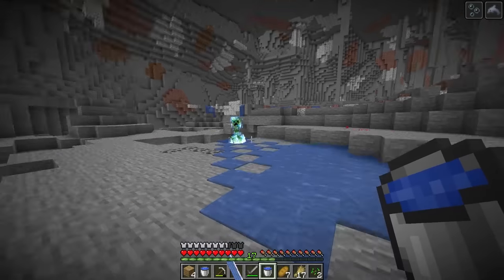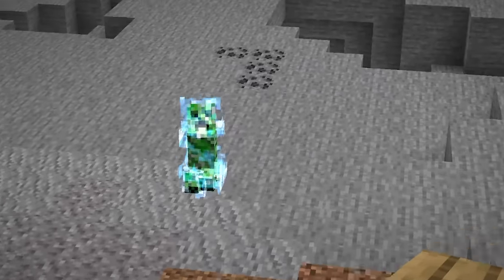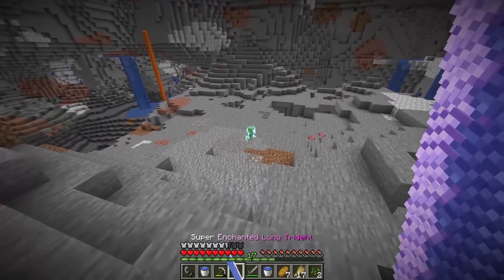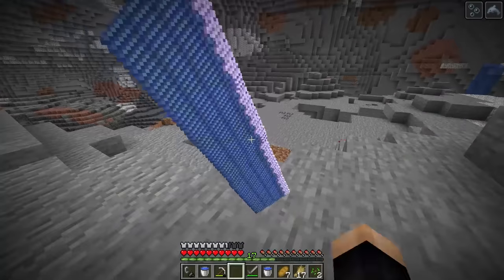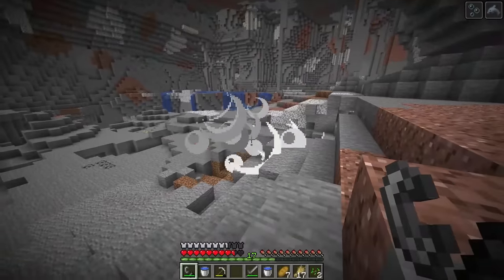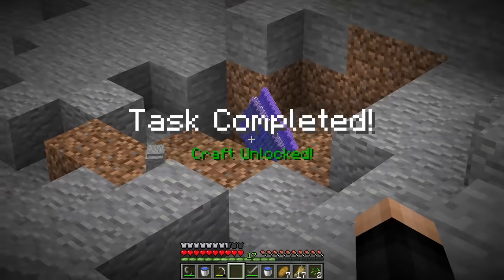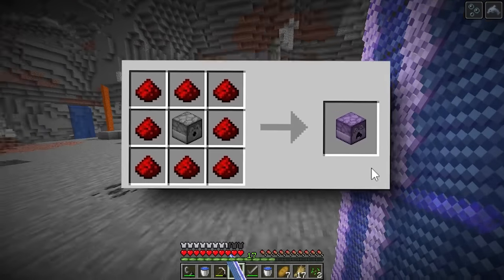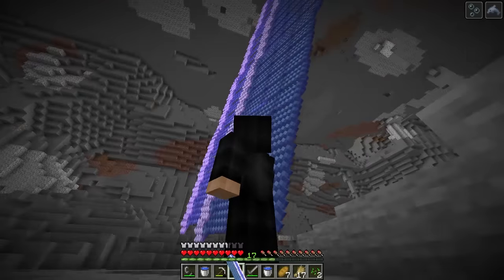We just gotta make sure he doesn't blow us up. We need flint and steel - let's be quick. I'm gonna throw this down right by him and then make him blow it up. Here he goes and that's complete! It's still there - wait, is this a bigger one now? Task seven: use the multiplier, which we unlock the craft for on the screen.